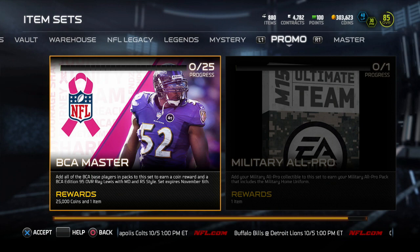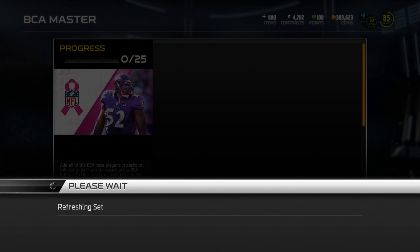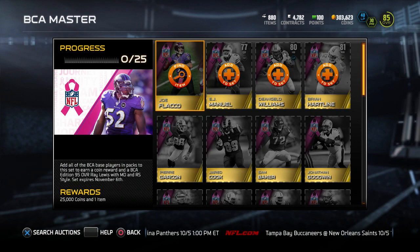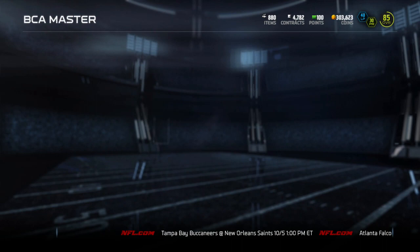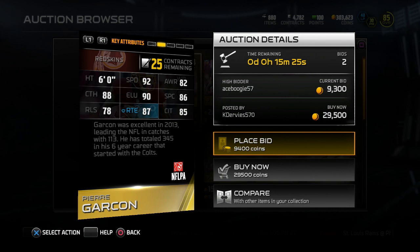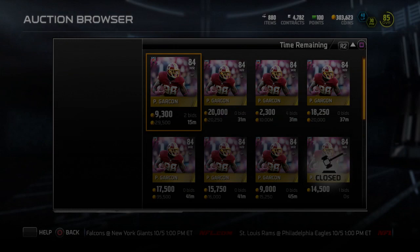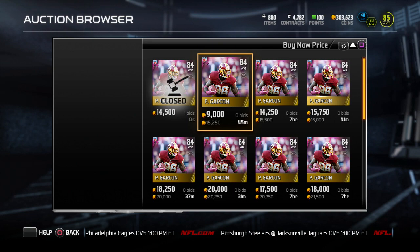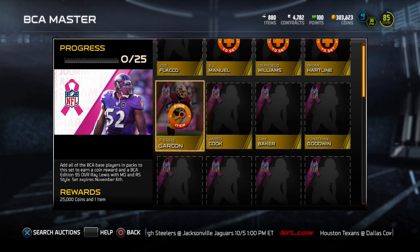Let's take a look at all the cards you have to put in here. We have Joe Flacco, EJ Manuel, and I'm not going to go through every single one — I'll just point out some of the better ones. Right off the bat, we have Pierre Garçon, who is always one of those really good receivers — really fast, really good hands. 92 speed, 88 catching, 90 elusiveness, 86 spectacular catch, 87 route running, and 85 catch in traffic. Definitely a really good player. He's around 15K — not too bad for an 84 overall, though he'll definitely drop as time goes on. If you want a BCA receiver, Pierre Garçon might be the player you want.